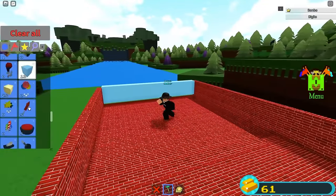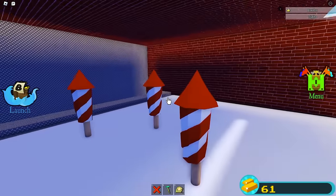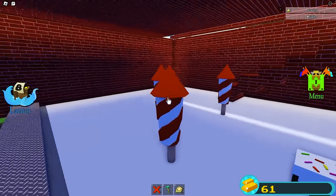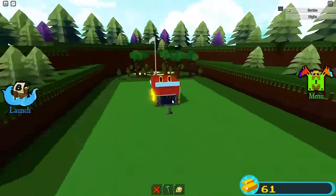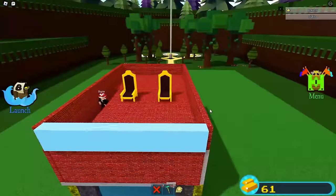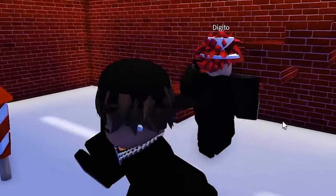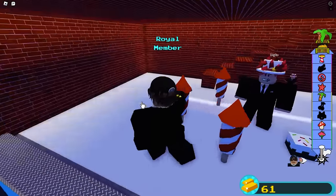We definitely need chairs because we're probably gonna fall off. Let me give you guys a tour: here's the second floor made out of balloons, it's got some fireworks, Digito's on the first floor. This is like the best boat ever. It's all complete — let's just start it!